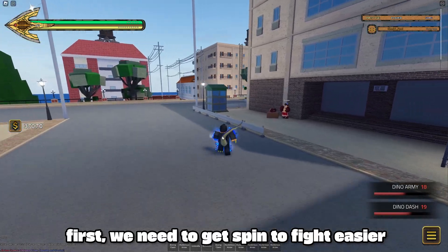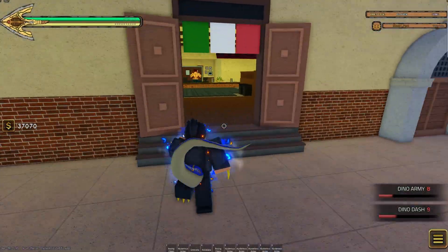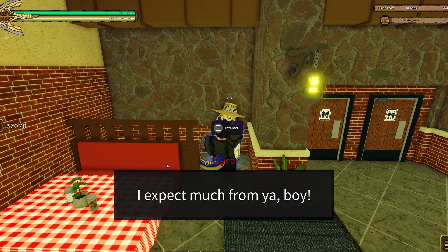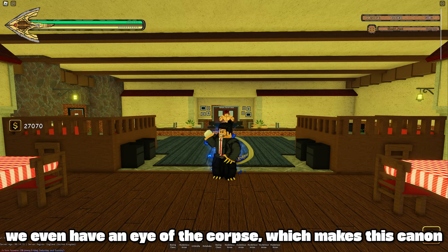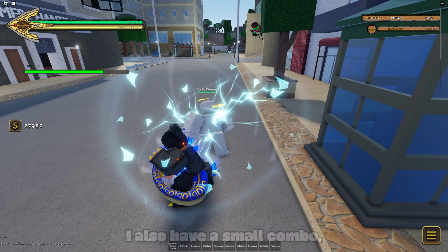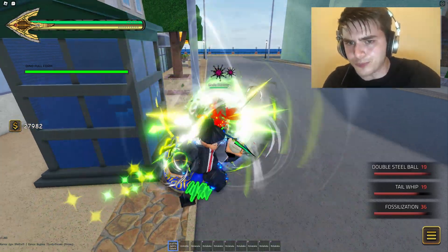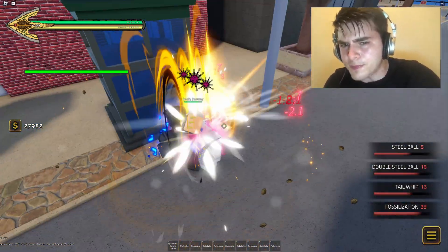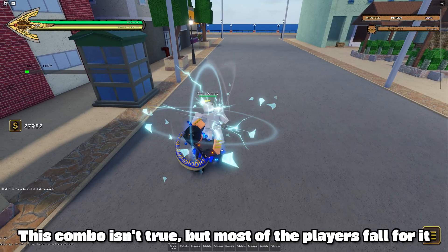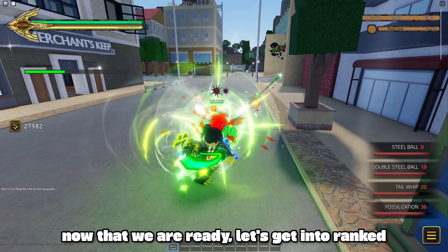First, we need to get spin to fight easier. We even have an eye of the corpse, which makes this cannon. I also have a small combo. This combo isn't true, but most players fall for it. Now that we are ready, let's get into ranked.